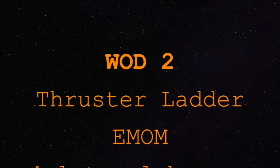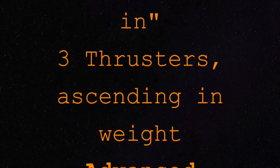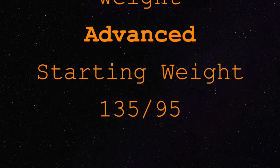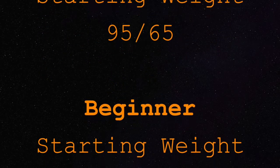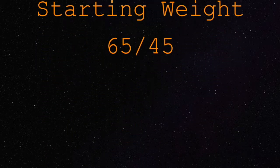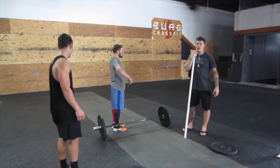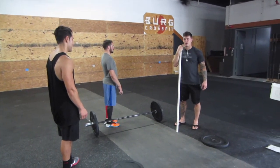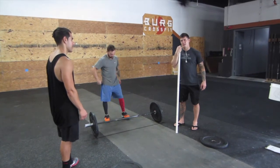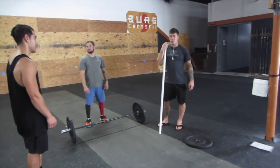This is Berg Wars WOD number two: thruster every minute on the minute. Every starting weight is different for your division. Advanced is 135/95, intermediate is 95/65, beginner is 65/45 — those are guys' and girls' starting weights.